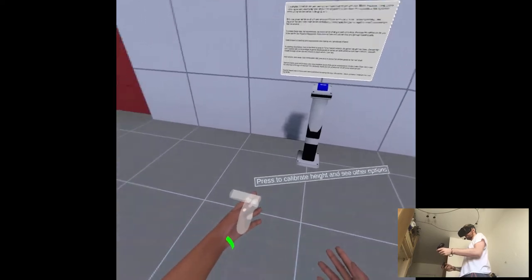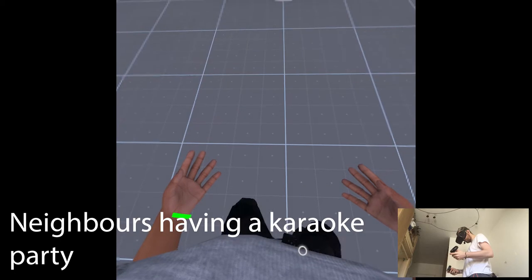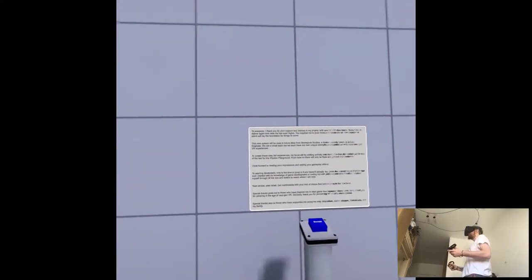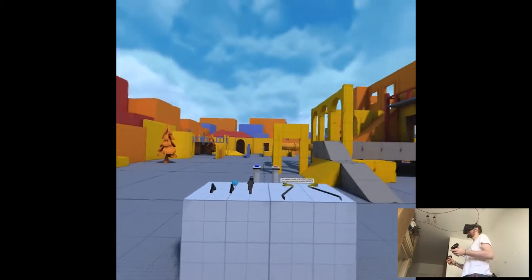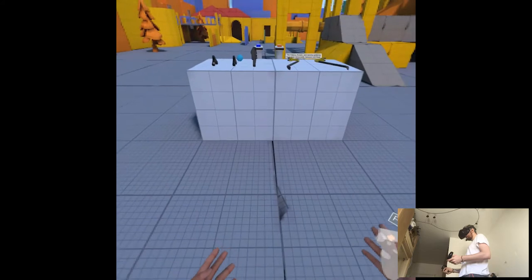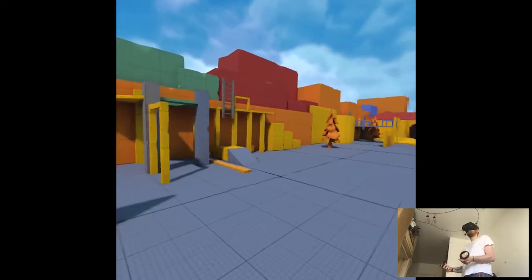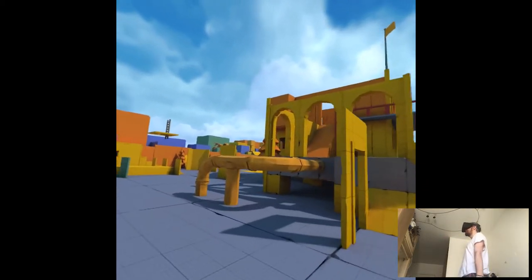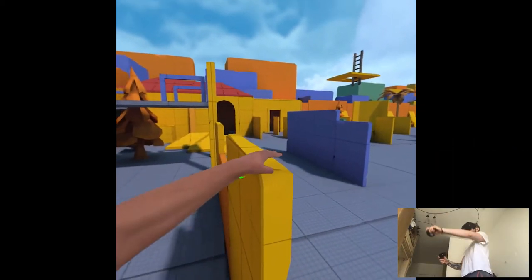Press to cut break height and see other options. Okay, I guess it automatically went. Yeah, thank you. I had to press hard enough or something? Push down to virtual crouch. Okay, so we're not gonna be looking forward to any gameplay — I'm just gonna test out different physics and how it works.